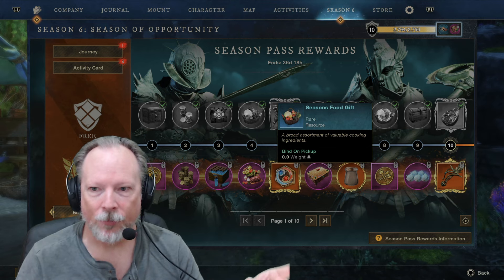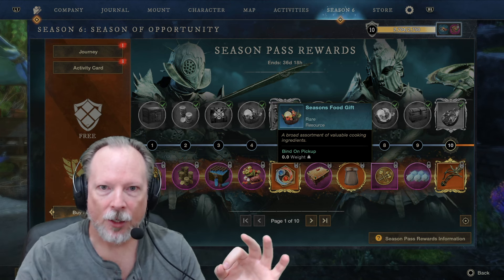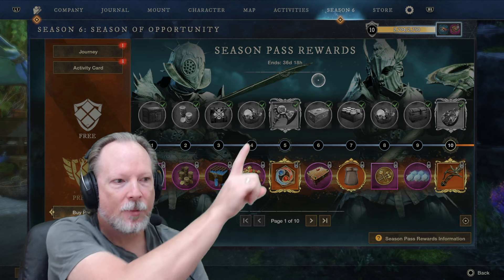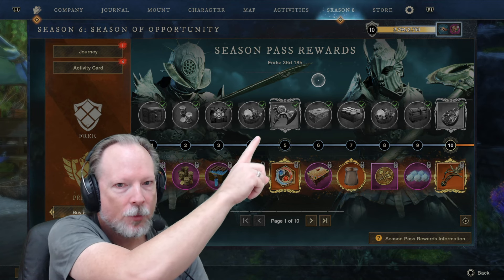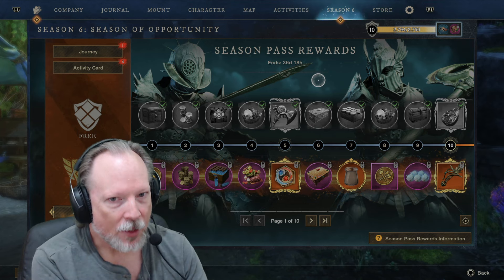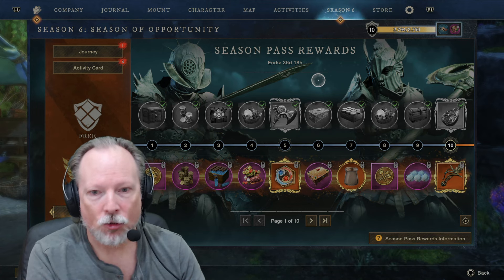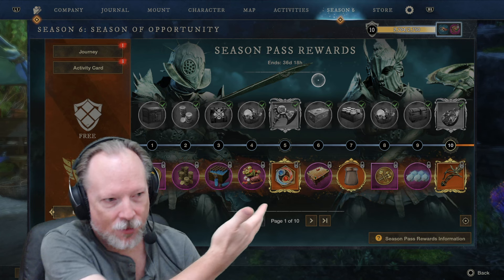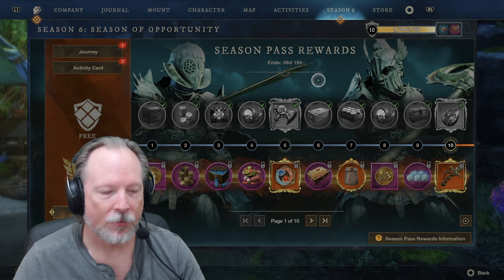If you're playing the free-to-play game and doing the daily quests associated with the season pass, you will earn experience in the season pass, represented by that bar in the top right. As you earn experience, you will unlock these rewards, which have green check marks next to them because I've unlocked them. If you really love the game and want access to more things more quickly, you can pay for a monthly subscription, or a premium tier, and get access to additional perks — which I don't have right now.